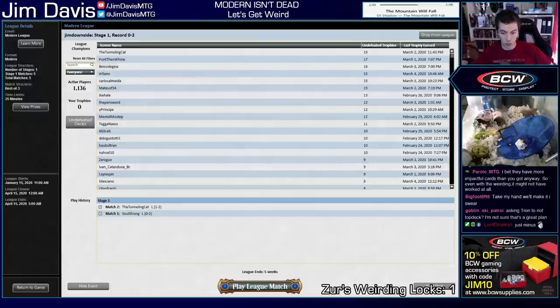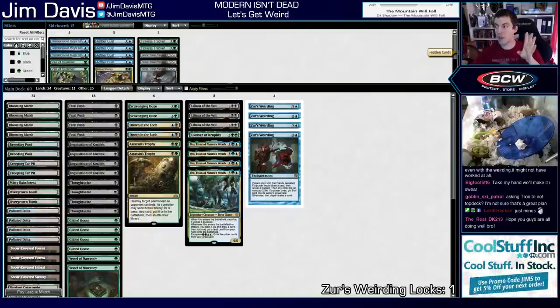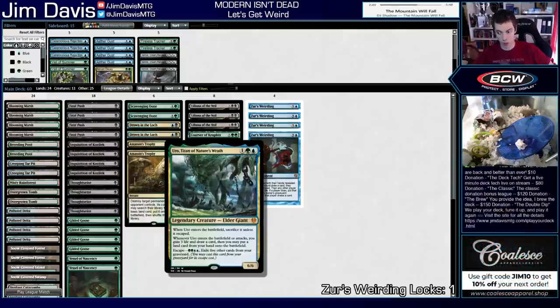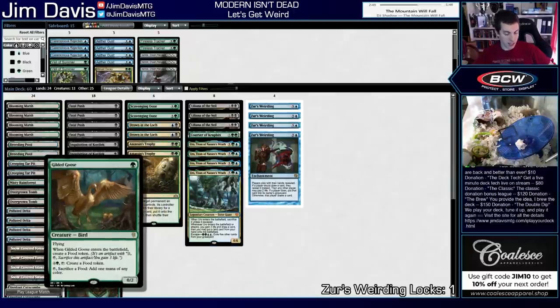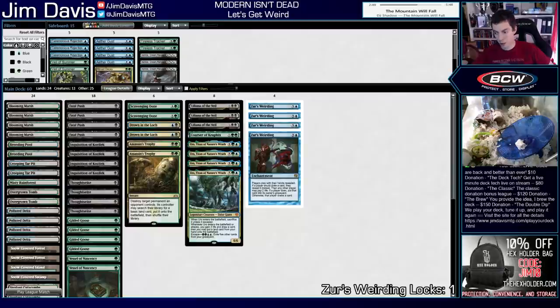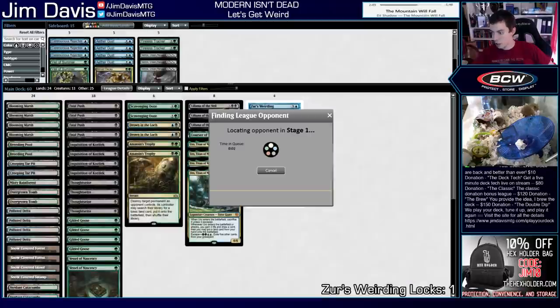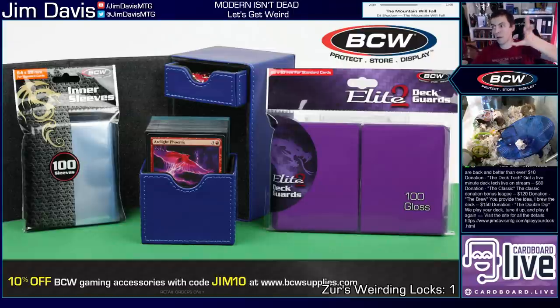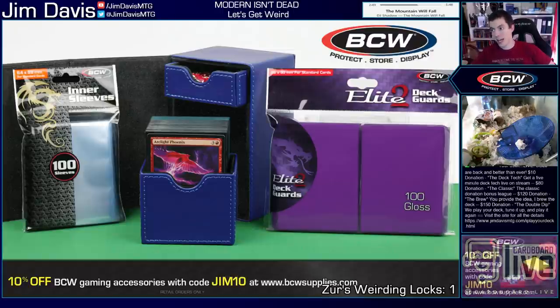Alright, we keep this hand — seemed better but we can keep it. The old Weird-ski, let's get weird! Gilded Goose — Dom, what's up? Dom, me and Dom used to play Magic together way back in the day at our local store, like a decade ago. Honker! Turn two Liliana on the play — not bad. Got the old Weird-ski going. Sheldok Isle — I guess that card's good against Xur's Weirding. Never seen Xur's Weirding before? There it is in all its glory. Vessel of Nascency.